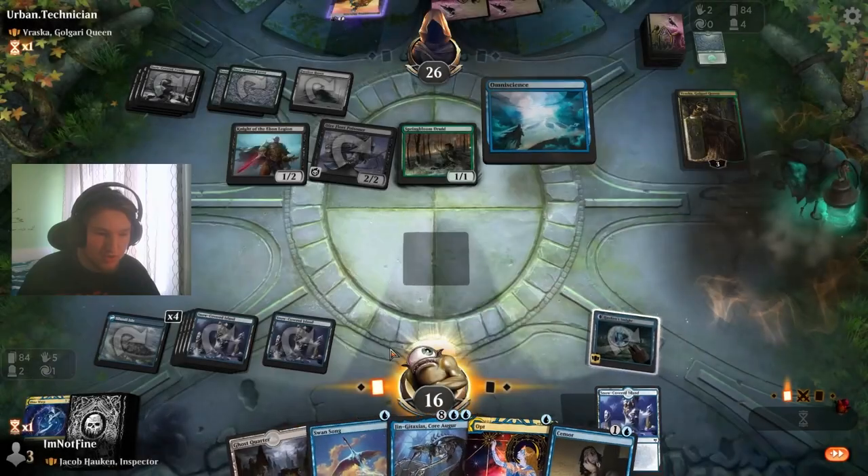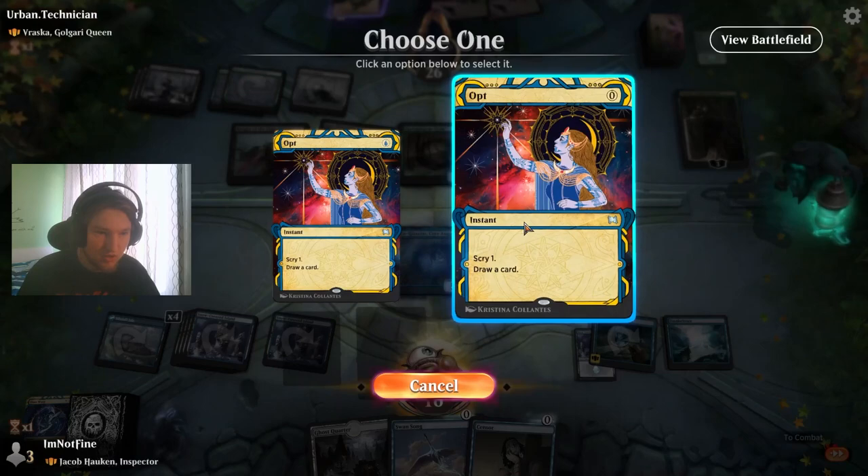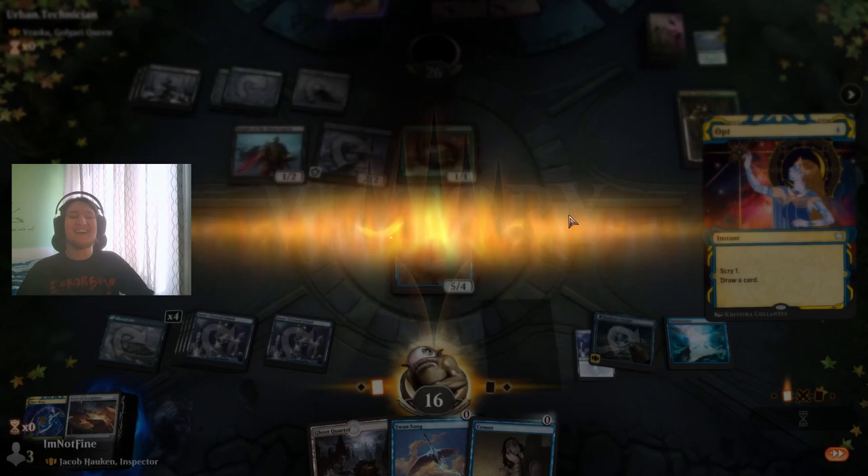Omniscience, Ginga Taxes, Opt — yes, and they surrender! Hahahaha!